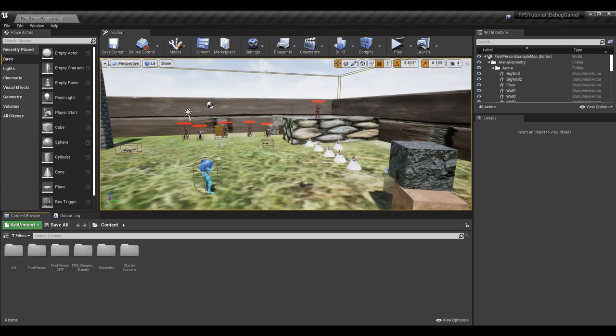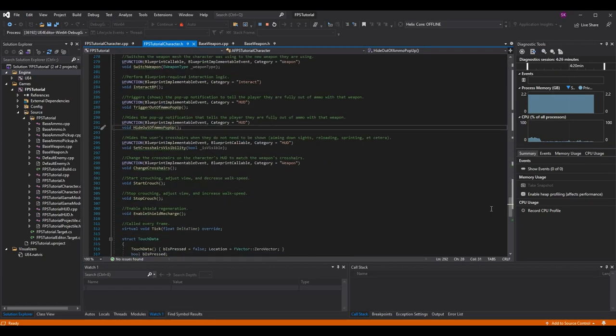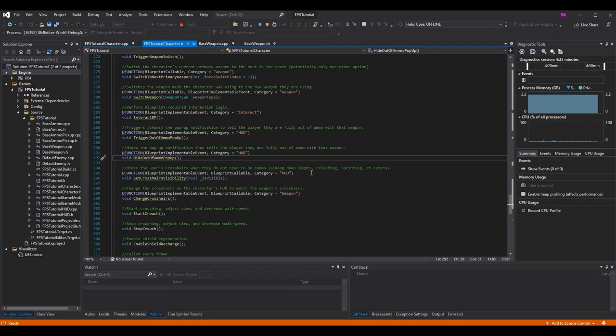Let's get started - this is a pretty basic episode but super important. The first thing I'm going to do is go into fps_tutorial_character.h and scroll down to add two events that we can call in our blueprint to trigger the out of ammo pop-up - one to display it to the user and one to hide it. I had actually created this event in the series but never filled it out in the character blueprint, so we'll set them up toward the end of the episode after covering the reloading logic.